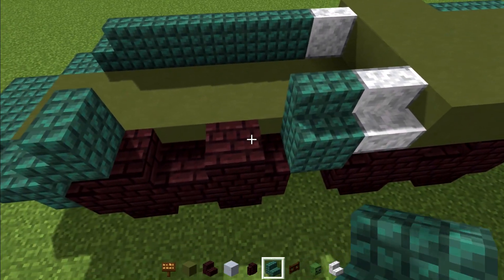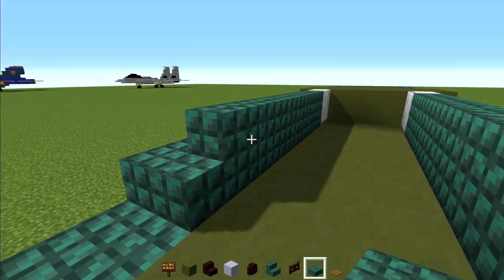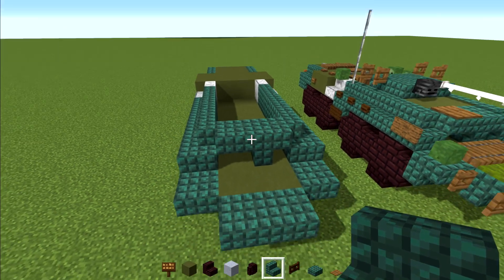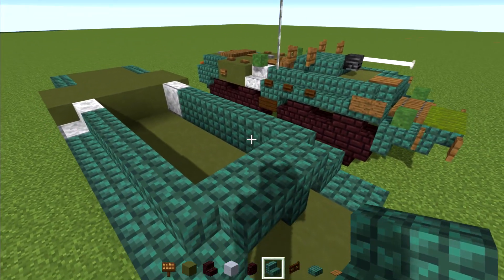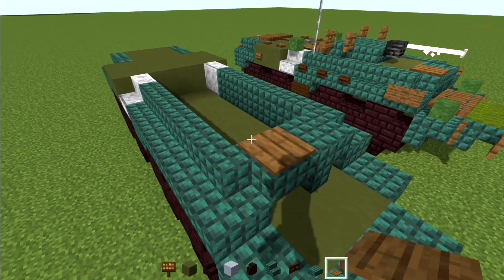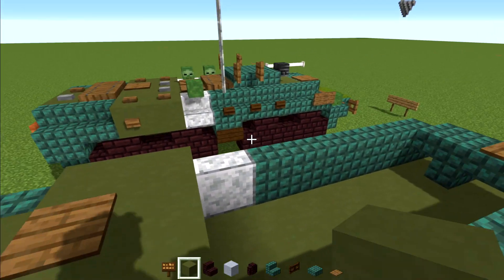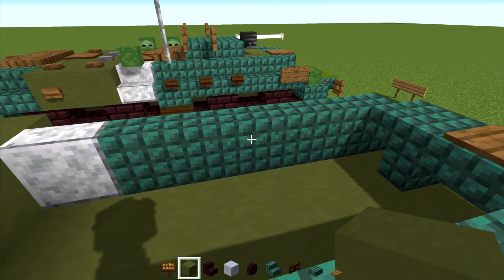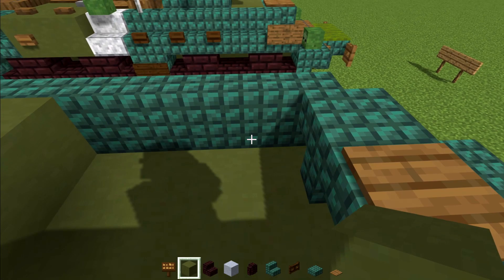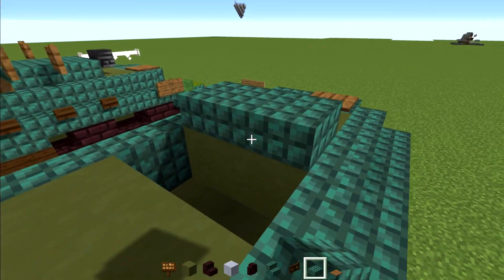We're going to make the stairs face forward on the front while on the sides they face outwards — same thing on the other side. Then we're going to add a Dark Prismarine Slab up here, and then Dark Prismarine Stairs upside down facing next to it — that's going to be our windows. Right above that we're going to add a spruce pressure plate. Then we're going to go to the back and add one there, then a green terracotta 2x2, and then a 2x2 in the front as well, with a Dark Prismarine Slab 2x2 on top.